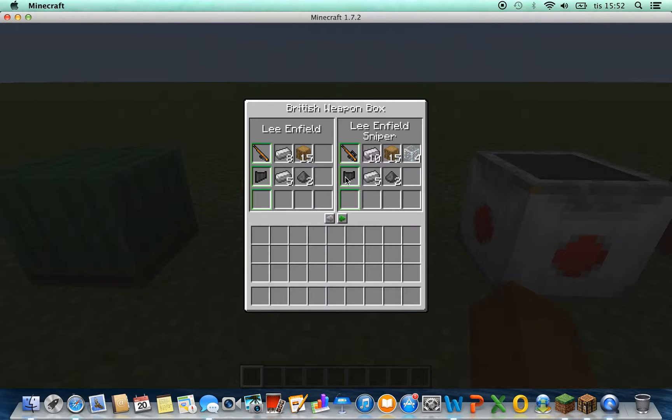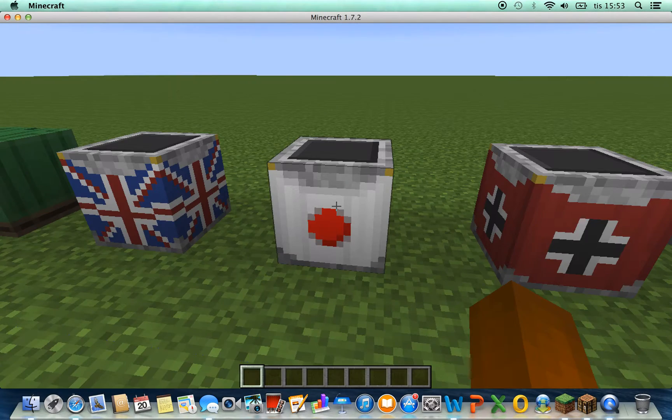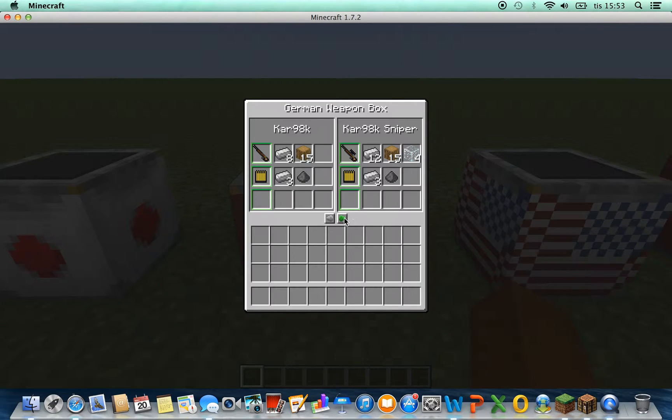And then we've got weapon boxes — this is like British stuff — and you're getting grenades too. But you're not getting the weapons when you're making these boxes, they're just showing you like the Japanese weapons and how to craft them. It's very easy to craft. Often you just need iron and wood.